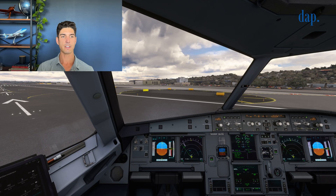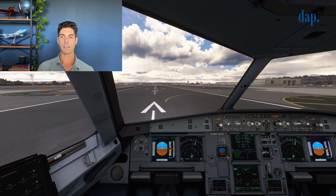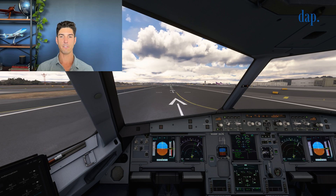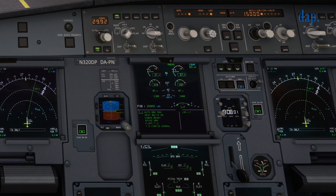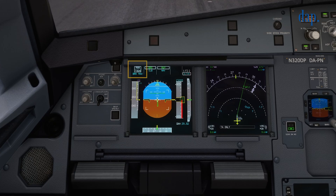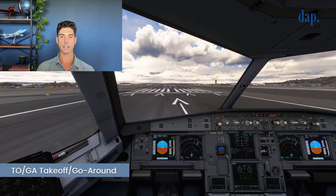We'll simulate that this is a captain takeoff — sometimes the first officers fly, we split the legs half and half. So we'll simulate that I'm actually doing the flying here. We turn onto the runway, do a couple last-second verifications that all the switch positions are exactly where I want them. Then we push the power up. We push the power up to 50% N1, which is the speed at which the engine is actually spinning. As it stabilizes there, we push the thrust all the way up into what's called TOGA — takeoff go around — and verify it goes into that. We check the thrust and make a couple of call outs.